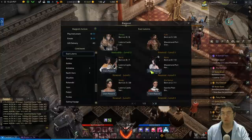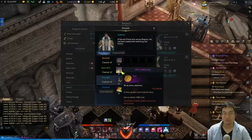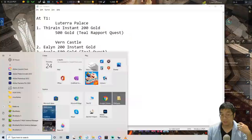Unfortunately for the final NPC Levy, I couldn't find the quest I was supposed to do for him, so I couldn't get the last 800 gold. If you guys know how, let me know in the comments. He's not as high value anyway — he gave 300 instant gold and 500 rapport gold, whereas the other two give 900 and 900 gold each.